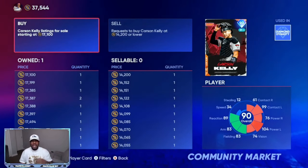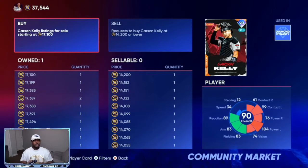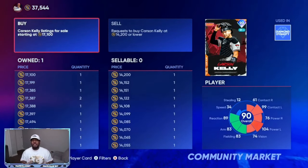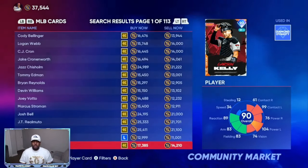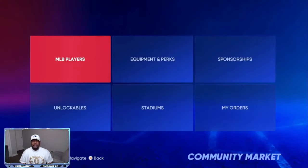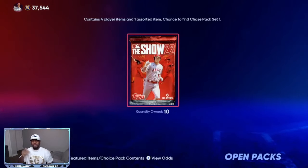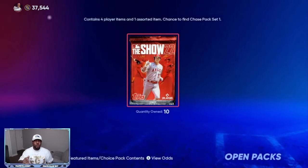I'll go down, find another card, perk, or equipment and get two to three of those. I want to make four to five thousand stub profit on all my transactions in a five-minute window. You're going to be easily walking away with 40,000 to 75,000 stubs if you're just a little bit patient. In between times, I'll go play some Conquest games on the mystery map and then come back to get more free packs.